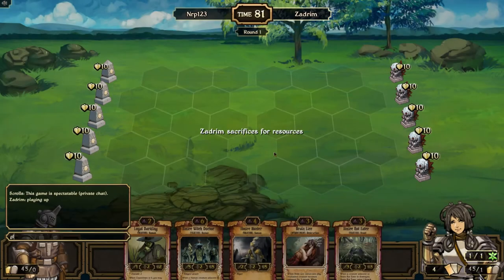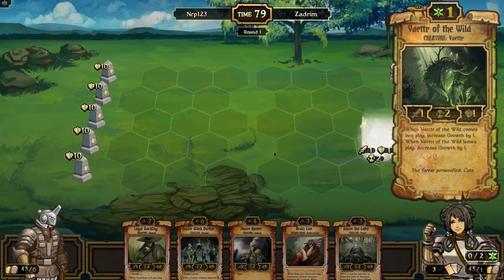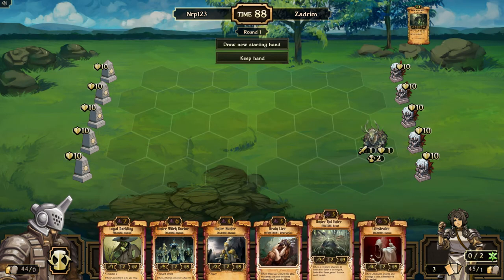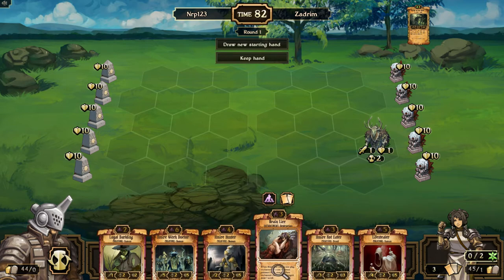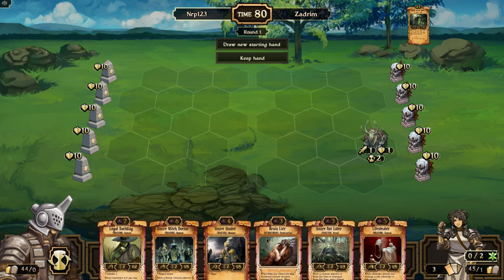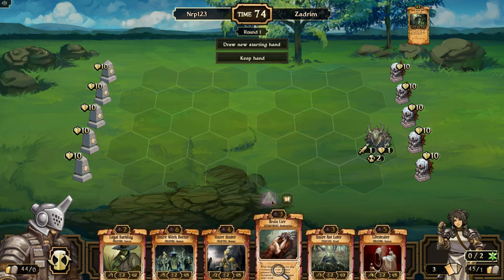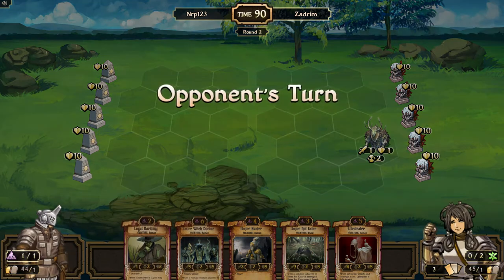What's up everybody, it's Nerf here and we're gonna play a ranked match today. Not an amazing starting hand but I think I'm gonna keep it because of the humans and the witch doctor. I'm gonna sacrifice the brainless because I really like the two, three, four, five, six curve.